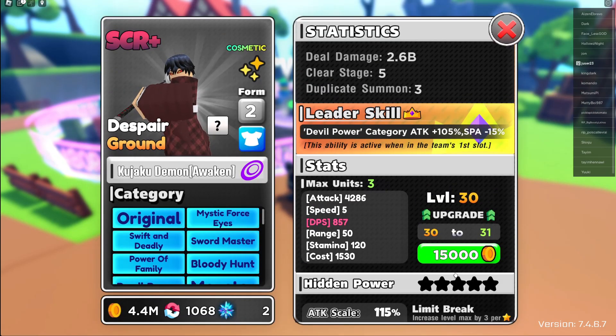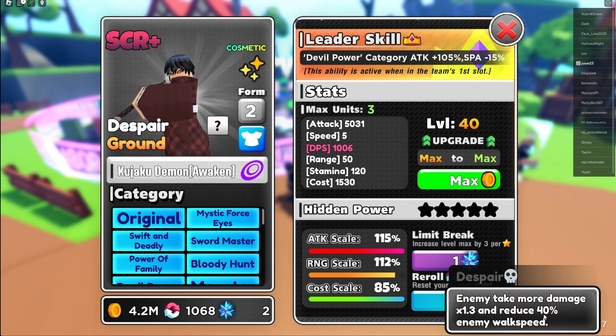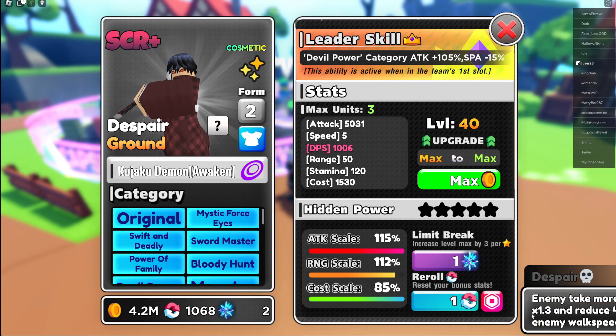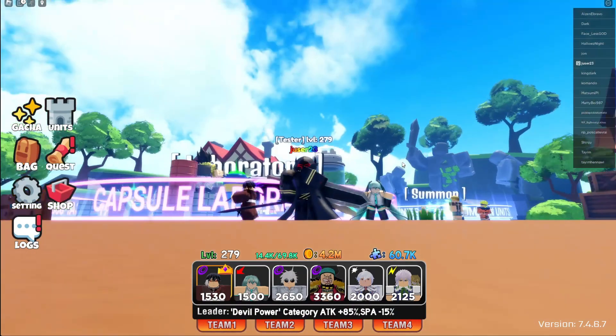Let's upgrade him to level 40. I got really good stats on him. The categories didn't change, but he now has Despair and he buffs devil power even more. Let's check out how much damage he does.